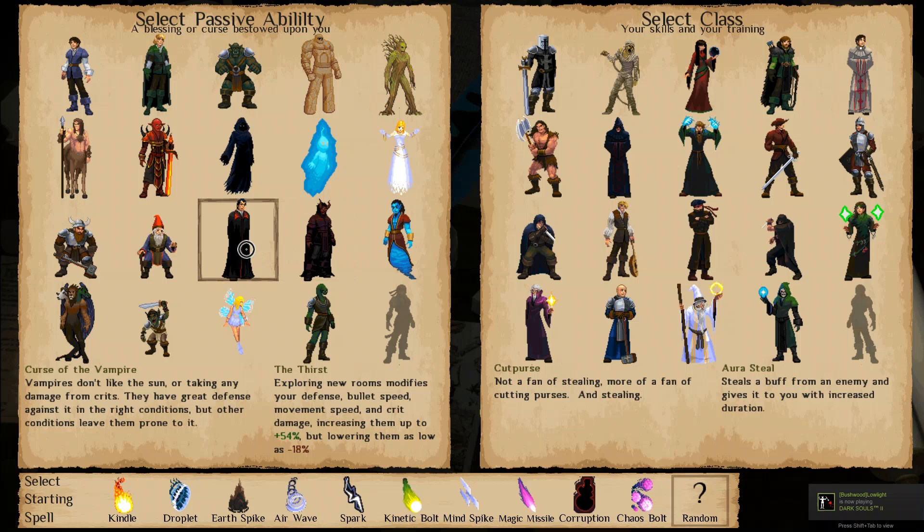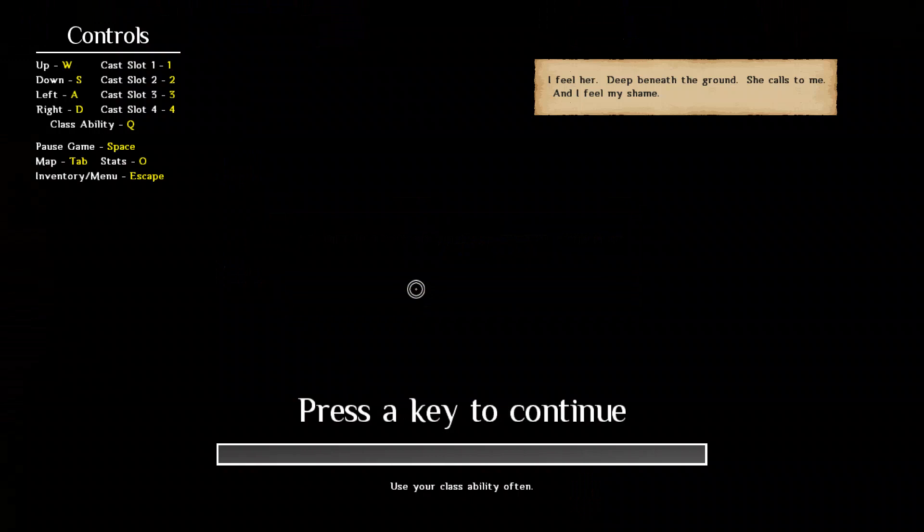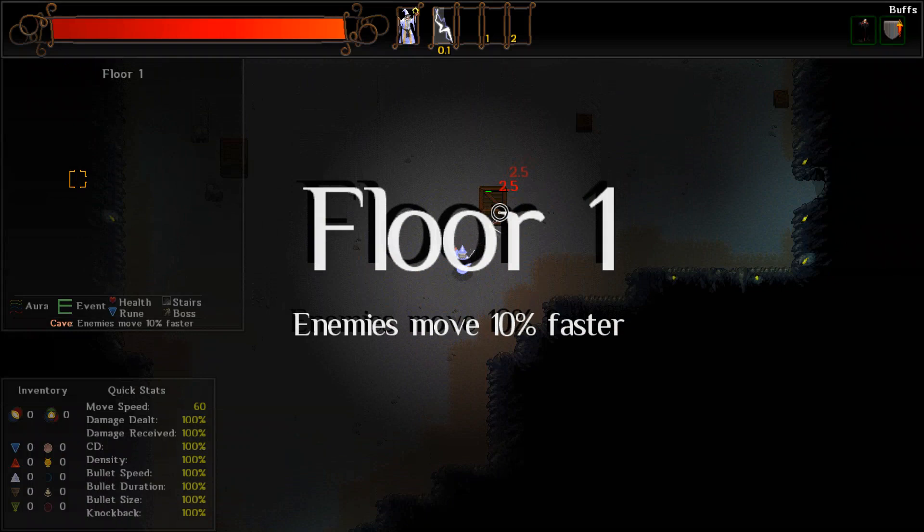I think we'll just lock that in. For our starting spell we have around 10 choices - I'm going to go with the Spark because it's my favorite. Either way, during our playthrough we're going to pick up so many different abilities that the first initial bunch shouldn't be a big issue. Very basic controls: WASD to move, a few casting spots, a class ability, ability to pause the game, and that's pretty much it.